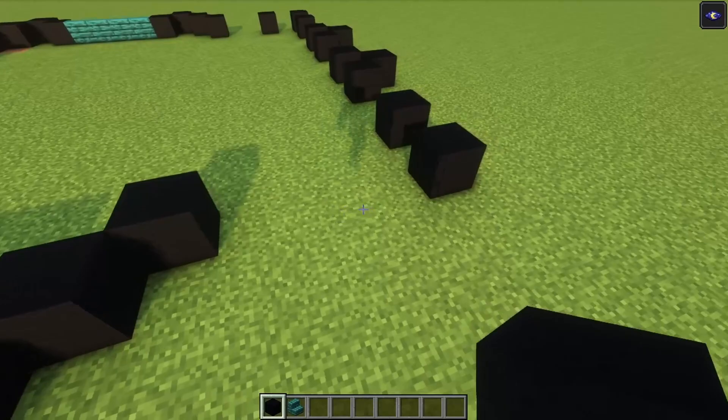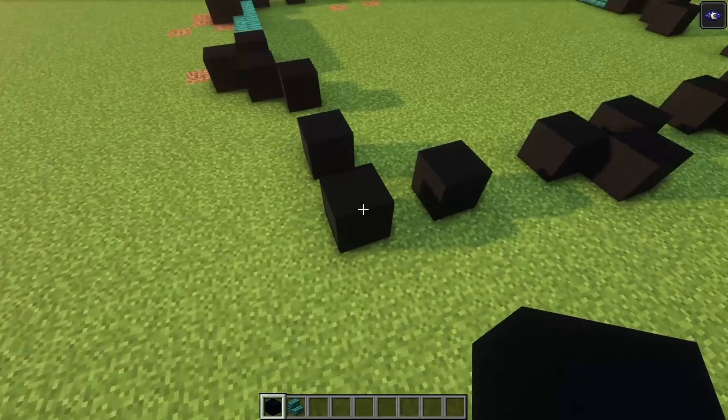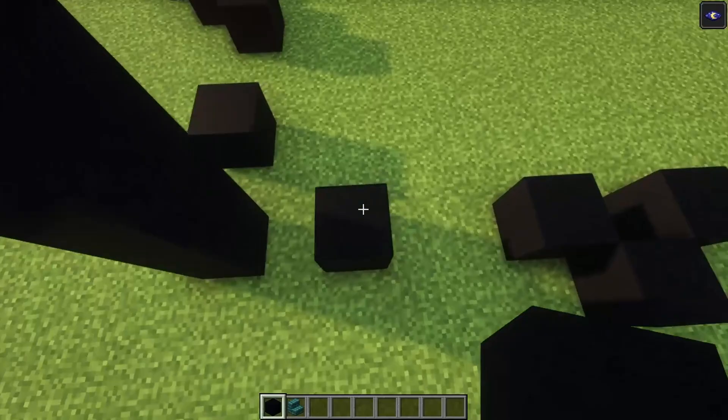Go in and out two blocks so that you are in line with this — it should perfectly line up. After that, you want to build up each pillar by six blocks in total. Let's do this for each one.